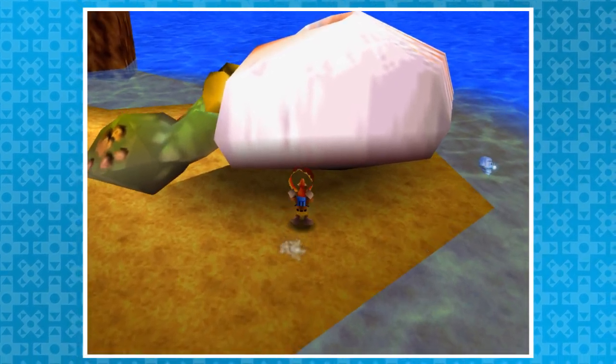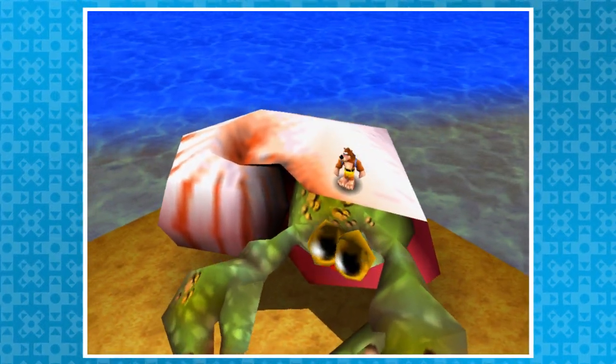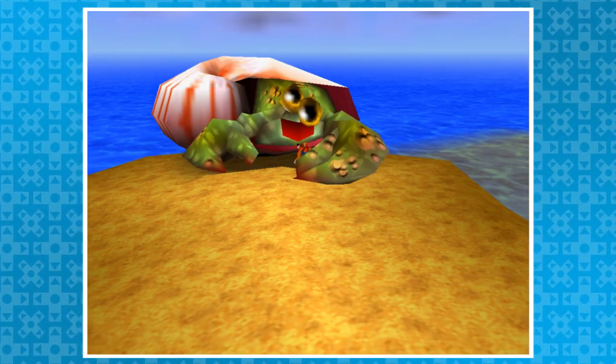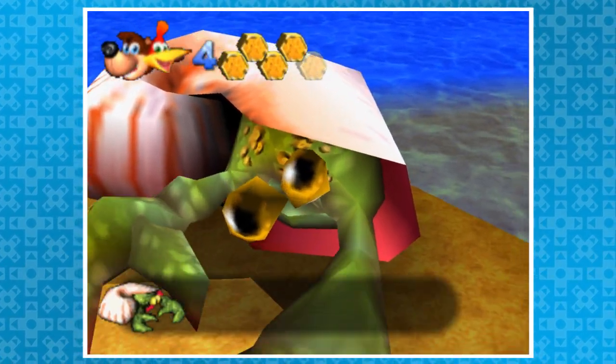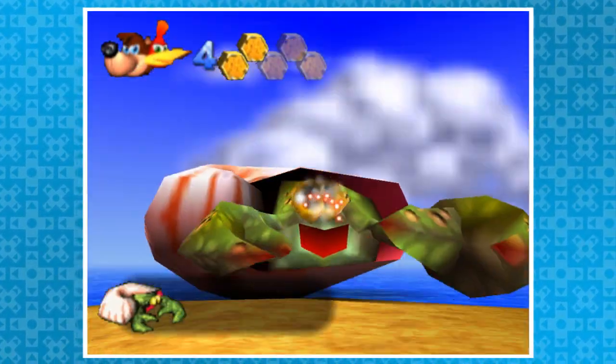Over in Treasure Trove Cove, things start getting interesting. You can quick-kill Nipper the Hermit Crab by getting way into his personal space. Navigate around to the side and jump onto his shell. Ground pound and fall into the trigger for his dialogue. The fight will start and you're inside of him. Three attacks and he's dead, and the jiggy inside is ours.